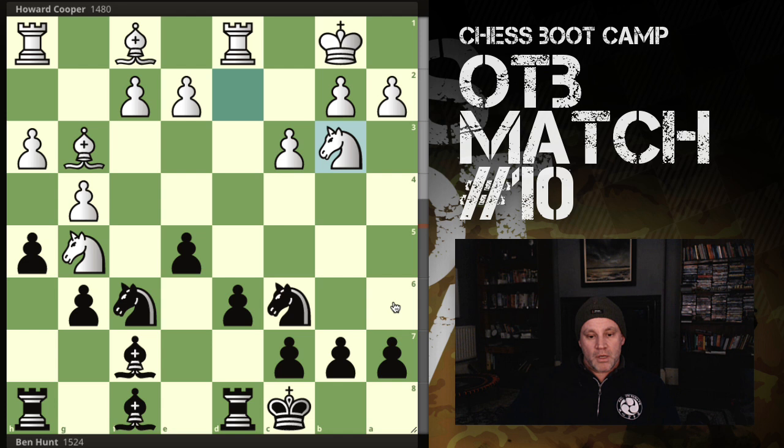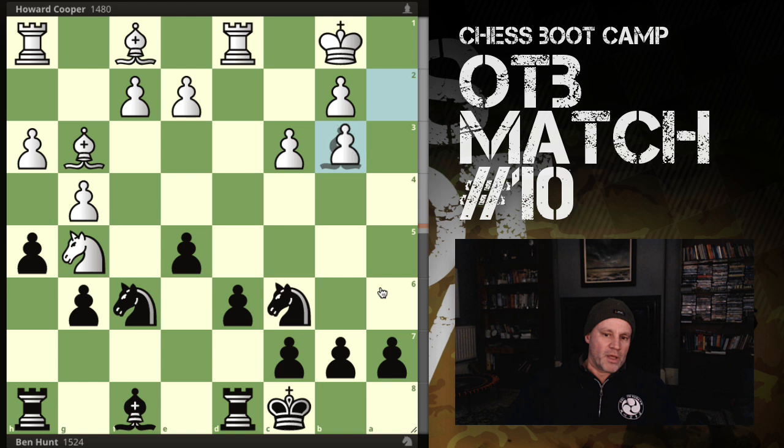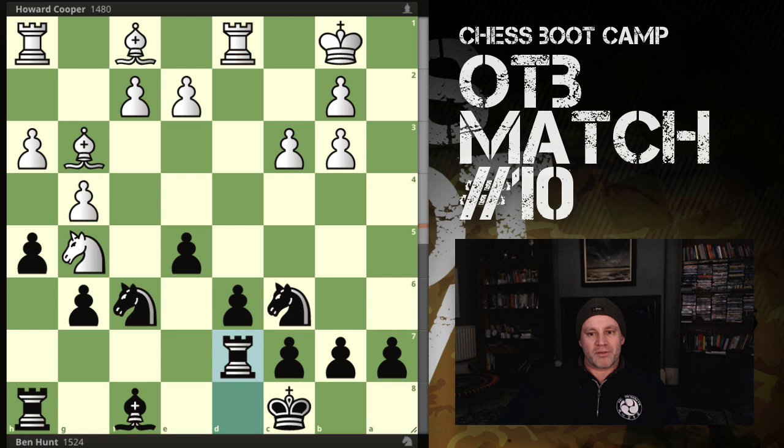I decide to pull the trigger - I want to mess up his pawns. Negative 0.7 here - the computer doesn't like this move, says bishop g8 was best, I should have retreated the bishop and kept the bishop pair for later. But I go ahead and mess up his pawns. Now I'm clear there is a threat to the rook, so I play rook to d7.